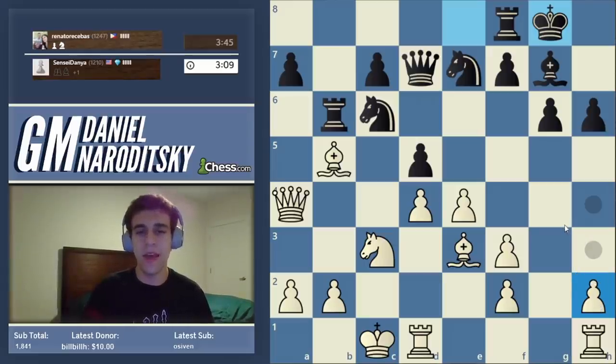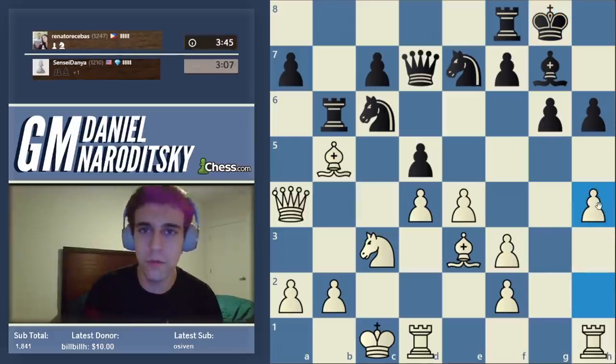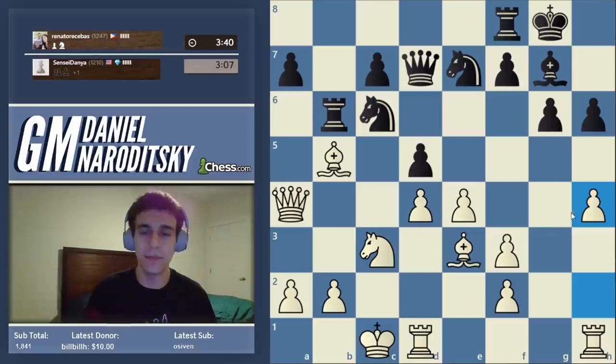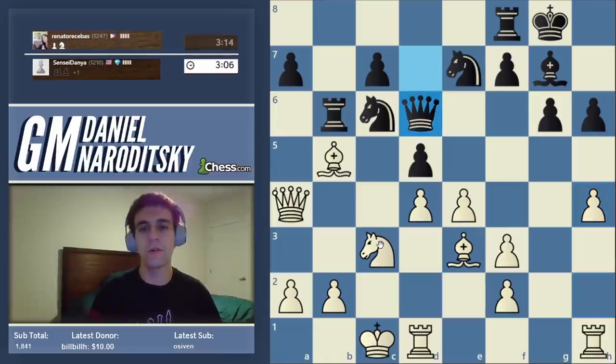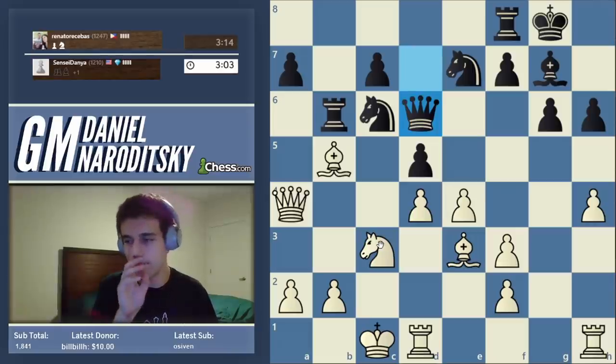He's probably going to castle short, so now we have a situation of opposite-side castling. That means we need to start attacking, and we're going to do that with the very typical move h4. I repeat: I'm not playing exactly how I would in a real game against a GM, because I'm also trying to emphasize certain important themes. I am trying to steer the game in directions more conducive to people's learning.